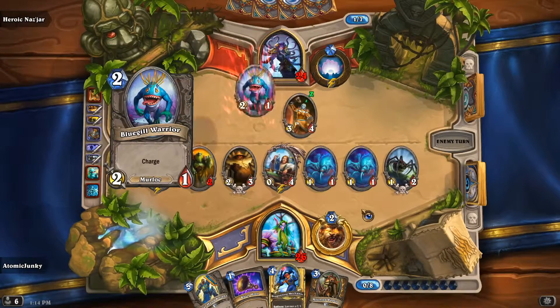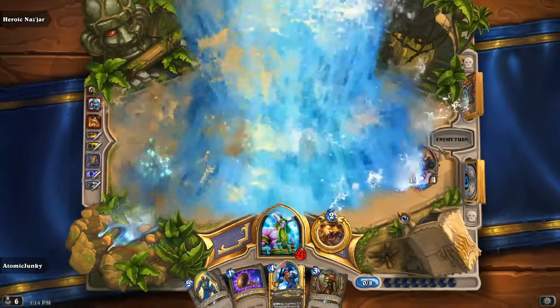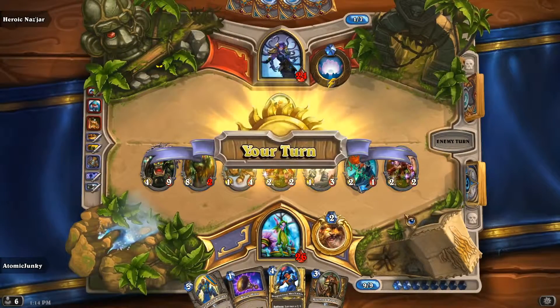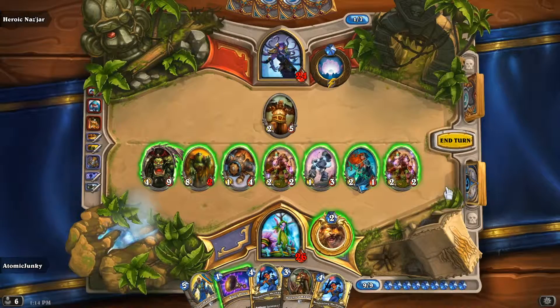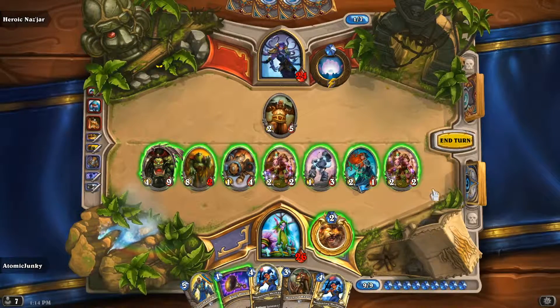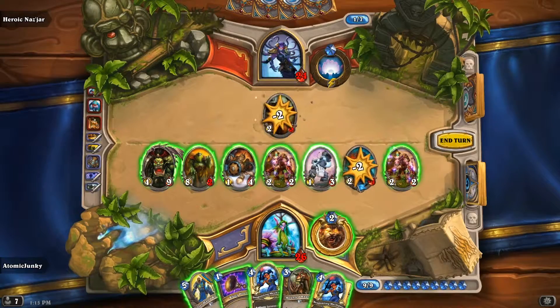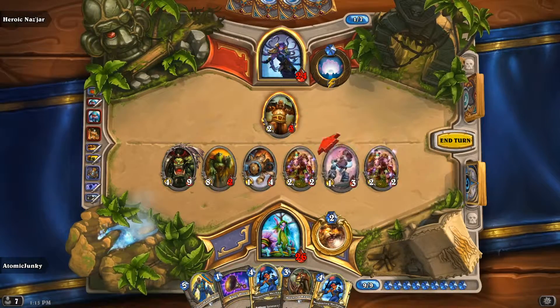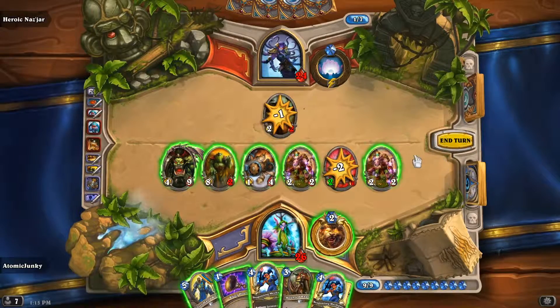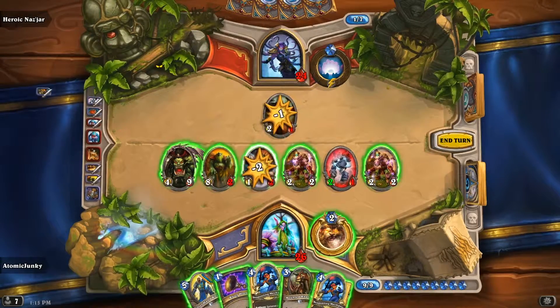She is playing Keeper of Uldaman and has a Blue Gill Warrior. You can see we still have the 8/2 there — it was not replaced — but we got a Grommash. We should now try to use our low-cost minions to kill the quartermaster on her side and replace our killed minions with bigger ones. Running the Flying Machine into the quartermaster wasn't the cleverest play, but maybe next turn we can make use of the 2 damage.